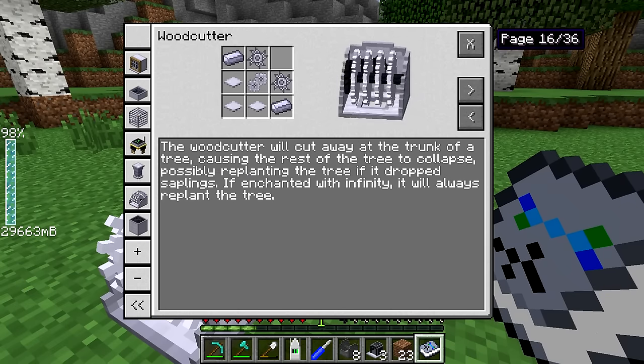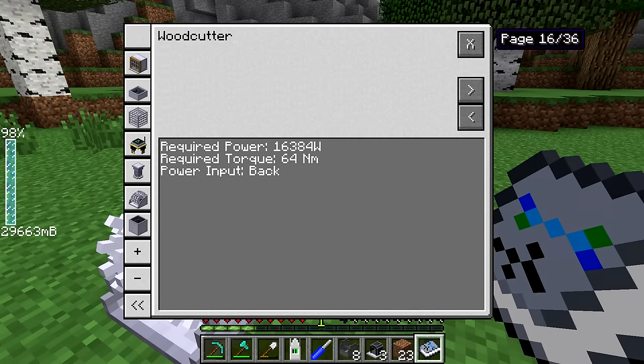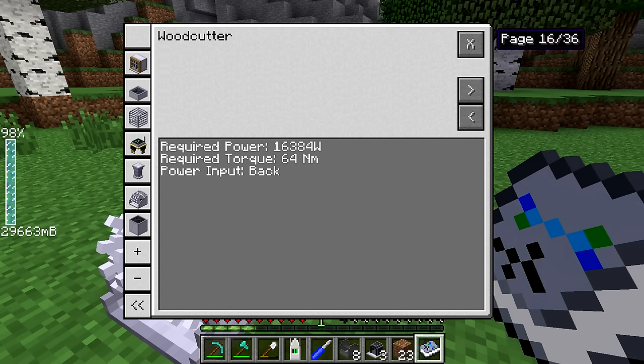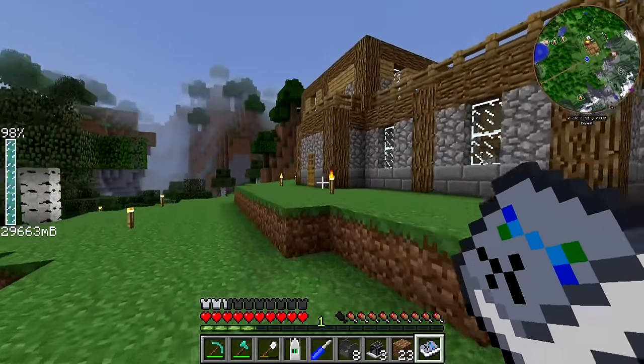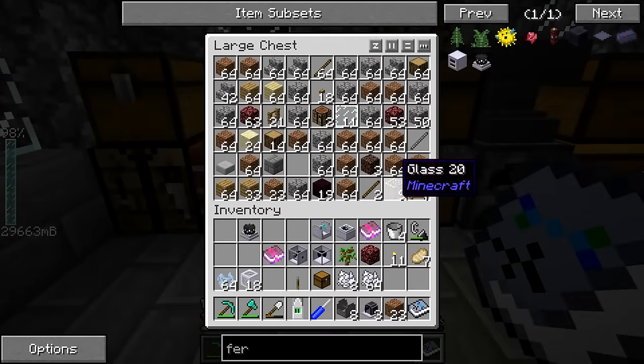Let's look in the handbook under the farming tab. The woodcutter will cut away at the trunk of a tree, causing the rest of it to collapse. It's a really cool animation — the leaves collapse, or at least they used to. In videos I've seen, the leaves actually fell to the ground, which was pretty cool. The tree will collapse and it will replant if a sapling dropped. If enchanted with Infinity, it will always replant the tree. It requires pretty much just the power from a steam engine. We're going to use the 2-to-1 gearbox to double the torque, input the power through the back, and it will automatically output anything it gets into a chest placed below it. I'm going to go in and sleep real quick, and grab another lever for the two sets of DC electric engines.